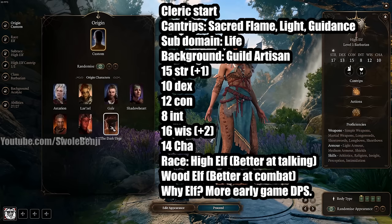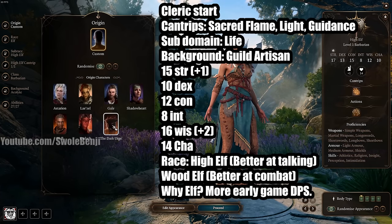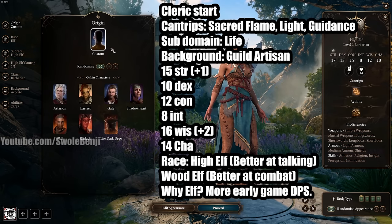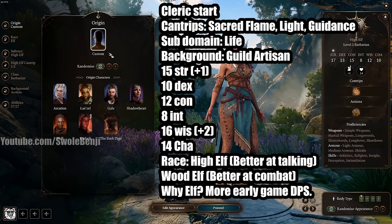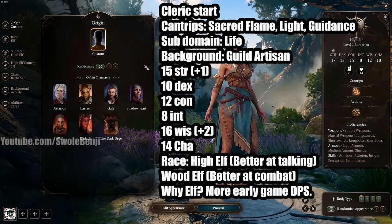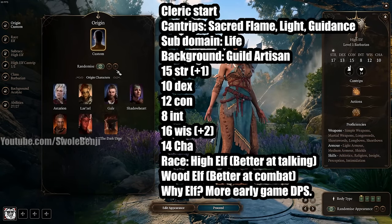You can play the Dark Urge if you want — you get a free cape that gives stealth in Act 1, making it slightly stronger than a default character. However, you are kind of forced to be evil, and I won't spoil the Dark Urge storyline here. That's a whole separate video. Now let's talk about our Cleric start.